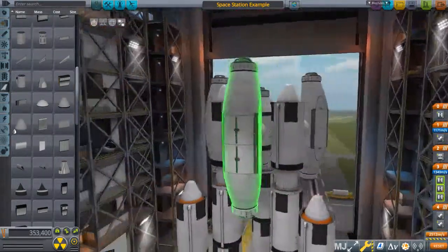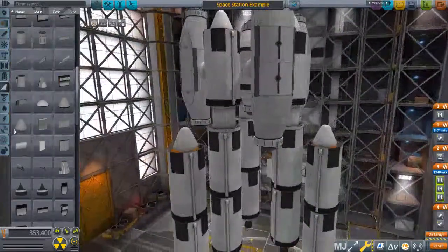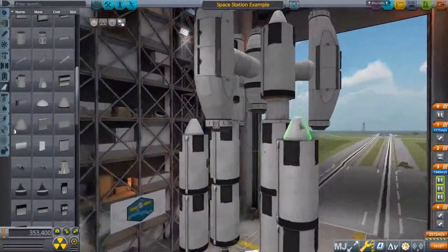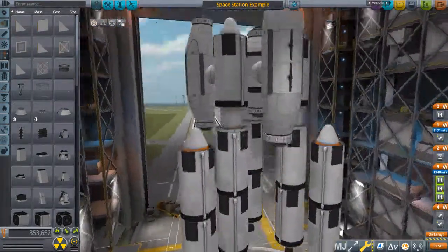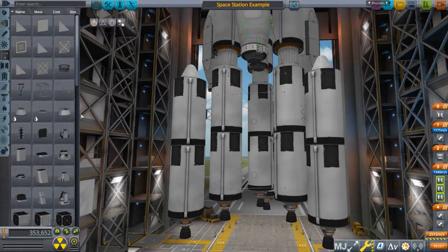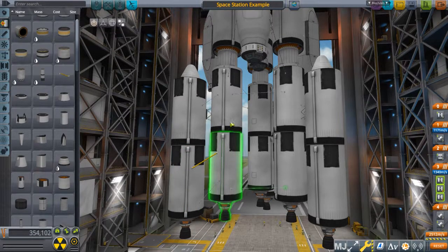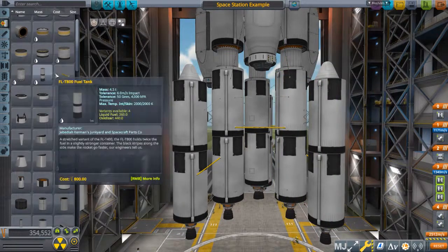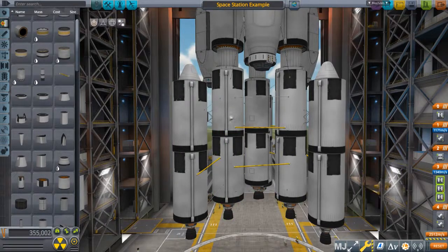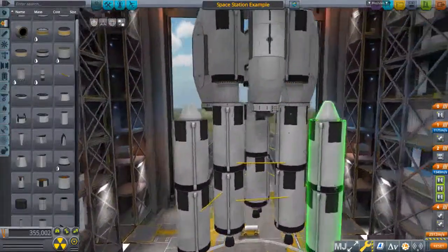I will actually put some aerodynamic nose cones on this stuff — just to drive home the fact that this is not going to be pretty whatsoever; it's practically all functionality. Maybe a little bit more struts. One last thing: I'm actually going to do a bit of asparagus staging, just a tiny bit, so that these boosters share the fuel and these drain into the other three. That way it's a bit more efficient and we can get a little bit more mileage out of this.